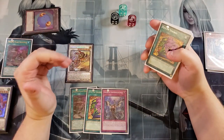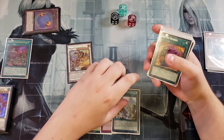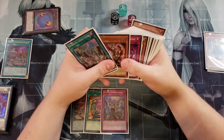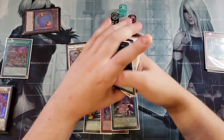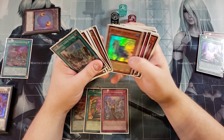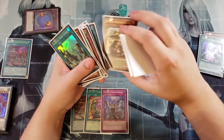I'll search from my deck to my hand a copy of Sword Soul Summit — the Monster Reborn equivalent to get an additional Yang Zing on my side of the field — actually let's search Emergence instead. We activate Emergence and then search from our deck to our hand a copy of Long Yun.